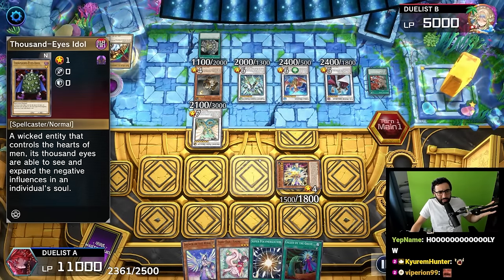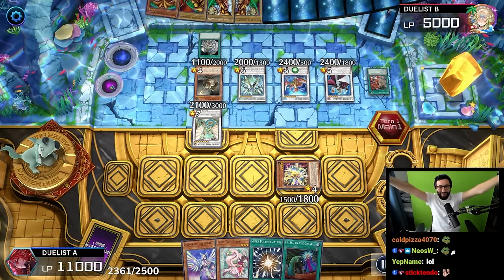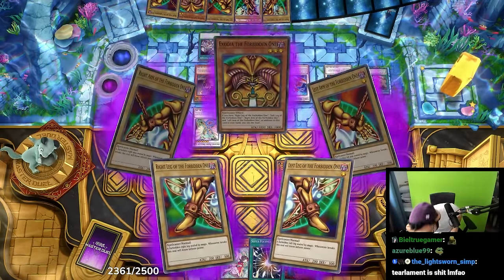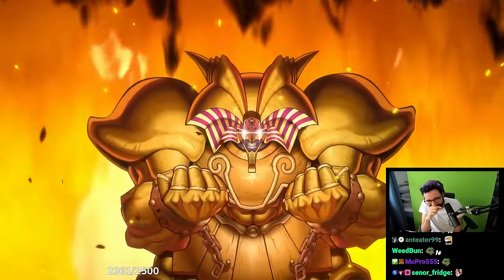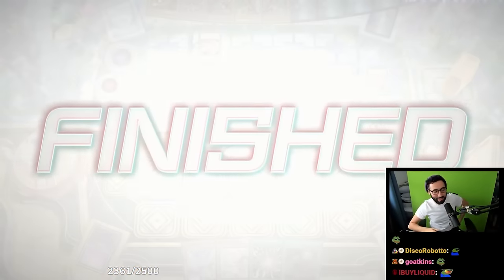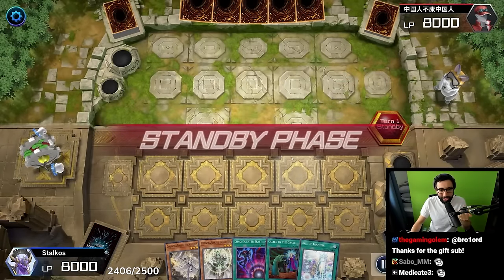That's four limbs - and the last card... wait, he's adding back Thousand Dies Idle. He must have the other one in his hand already. Exodia! Oh my god! Why are people complaining about Tier Limits? What's the issue - why is Tier Limit good? It's a good deck, I don't know.